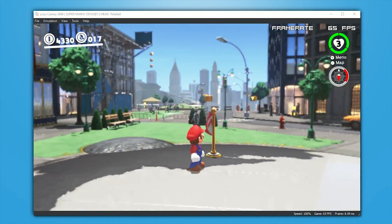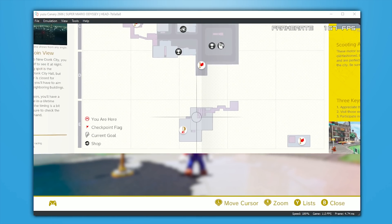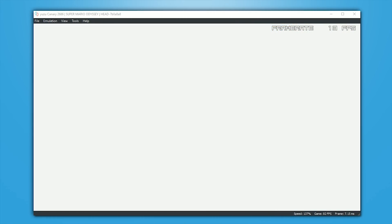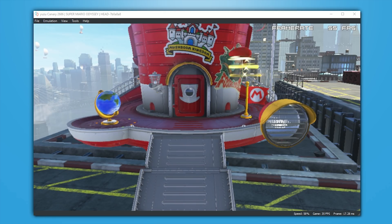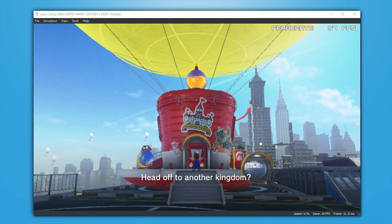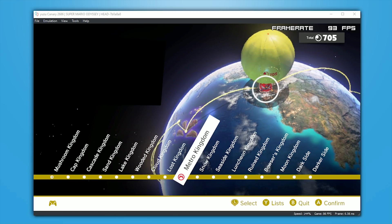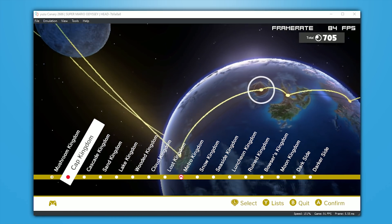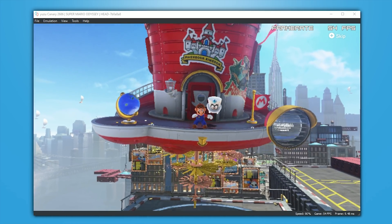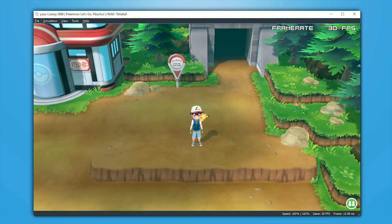Also introduced in this asynchronous GPU emulation update is the fact that Super Mario Odyssey now properly uses a dynamic resolution, which means that if your game is not running at very good performance levels, it's going to lower the resolution of the actual game in order to try and maintain a higher frame rate. It's not the actual lowering of resolution that has delivered this performance update, and you may have noticed that a lot of the gameplay footage of Mario Odyssey is very, very pixelated. I'm going to be showing you how you can completely fix this resolution issue while also maintaining these absolutely amazing levels of performance.